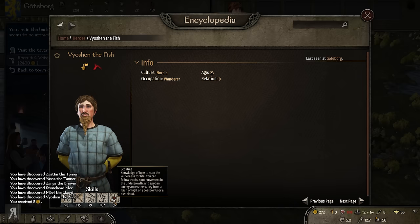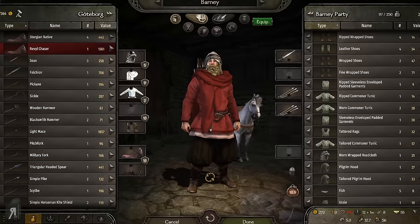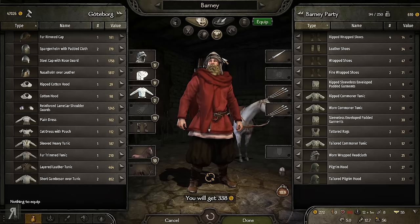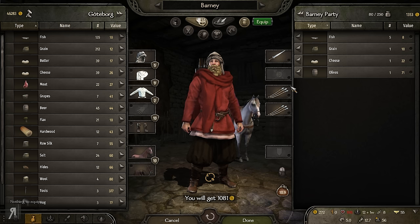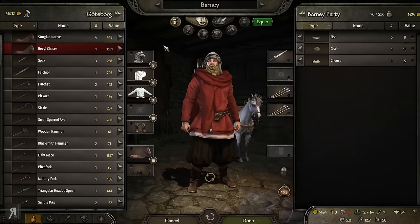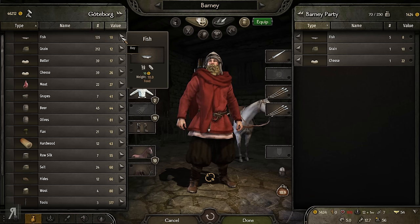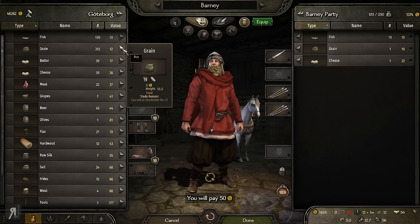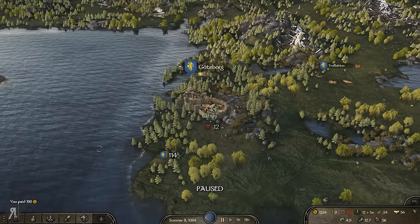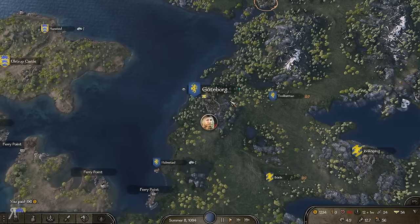I can sell some stuff and hopefully that's going to allow me to live for a little bit longer, and it actually does seem like that's the case. What I'd like to do now — I'm going to buy some more food here, and I'd like to go over to Norway. I'm not sure if this is going to work, especially considering we have very few troops, though we've got a lot of tier three archers now, so we might get lucky.